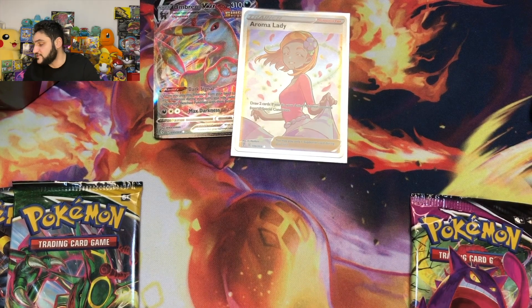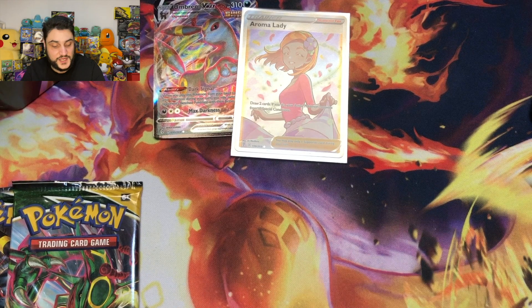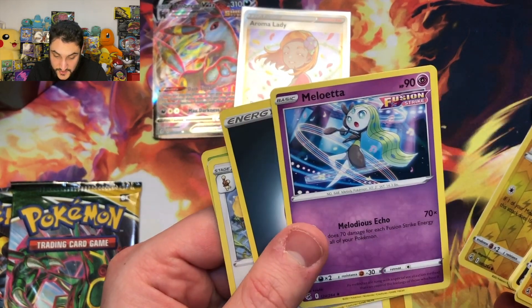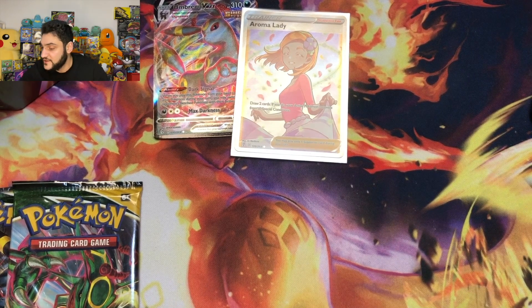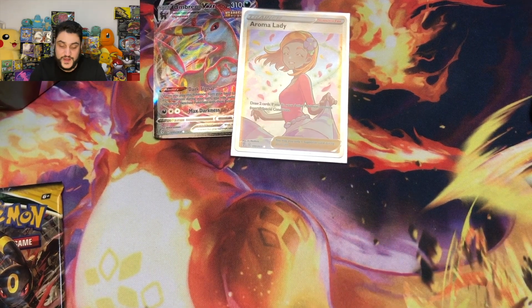We got a Fusion Strike pack as well, which is not going to hit. I don't even want to waste your time with this one, so let's just flip through it quickly. The hit was just that person — whatever that is — and then we got these guys hanging out. Failure on the Fusion Strike. But we've got our final two Evolving Skies booster packs here.